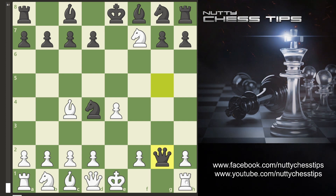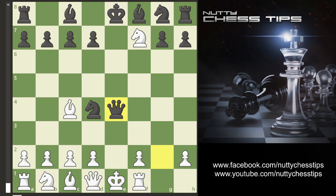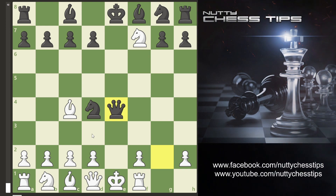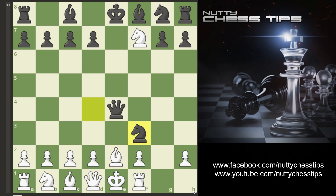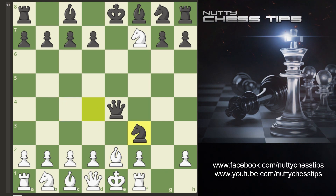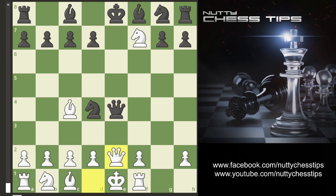The only move I could do was rook f1. My opponent went queen e4, and no matter what I do I cannot protect. I went bishop e2 and my opponent checkmated me on f3 with the knight. Alternatively, if you protect with your queen, you lose the queen to knight e2.